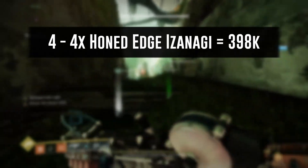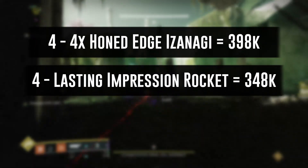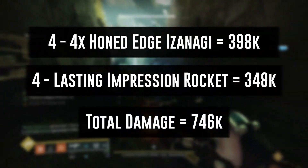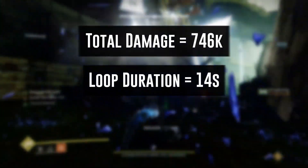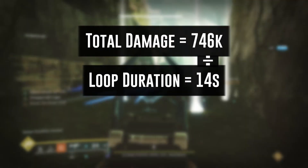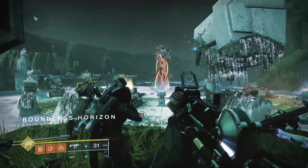For the numbers: take the 398k from the Izi calculated before, and add 348k for the rocket damage — this includes impact and explosion for the rocket itself. That totals up to 746k damage. This rotation takes a total of 14 seconds to fully work out, giving you 746k divided by 14 seconds, for a total of 53.3k DPS.